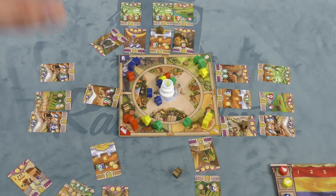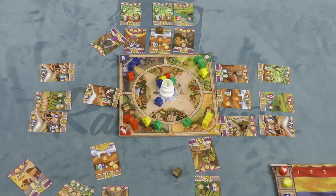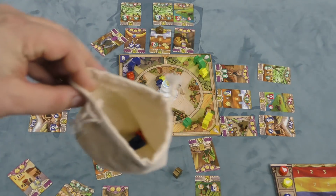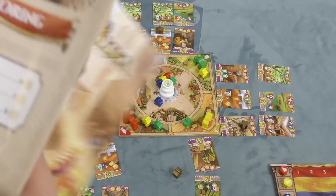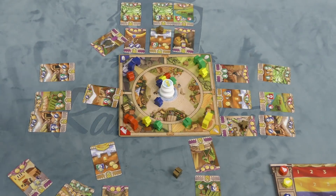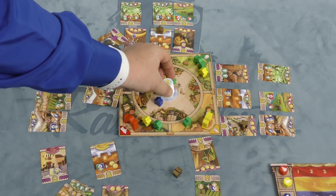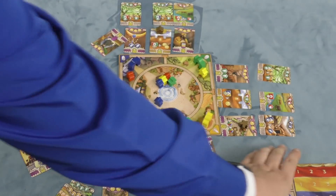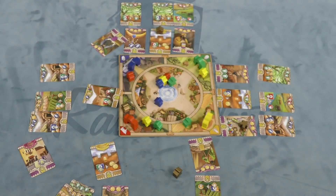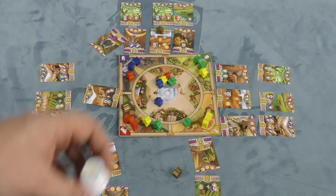Players are just going to be taking turns — putting out a meeple, taking a market action or fountain action. At the end of your turn, you'll take a meeple from the fountain area and throw it in your bag, so your bag is always constantly changing. You keep playing until one person builds a certain number of buildings, which the rulebook tells you based on player count. Once you've developed that many properties — and they have to be developed so that this symbol is showing — whoever reaches that first takes the fountain marker and you score points. You score for all your properties developed or not, how far you moved on the board, and if you're the person with the fountain, you get one victory point for every coin you have. Whoever has the most points wins.